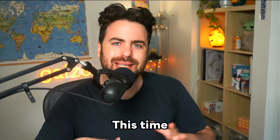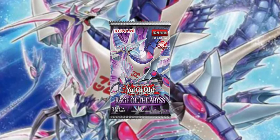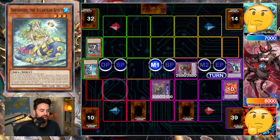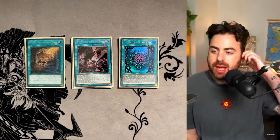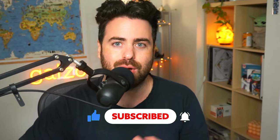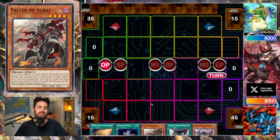Welcome to another episode of the Branded Academy. This time we're covering the Rage of the Abyss format — how to play Asamina Branded and how to play around Flawless. People have been asking me this a lot recently. We're going to look at some gameplay reviews with the Branded Asamina deck that I uploaded a few days ago, so make sure to check it out before watching this video.